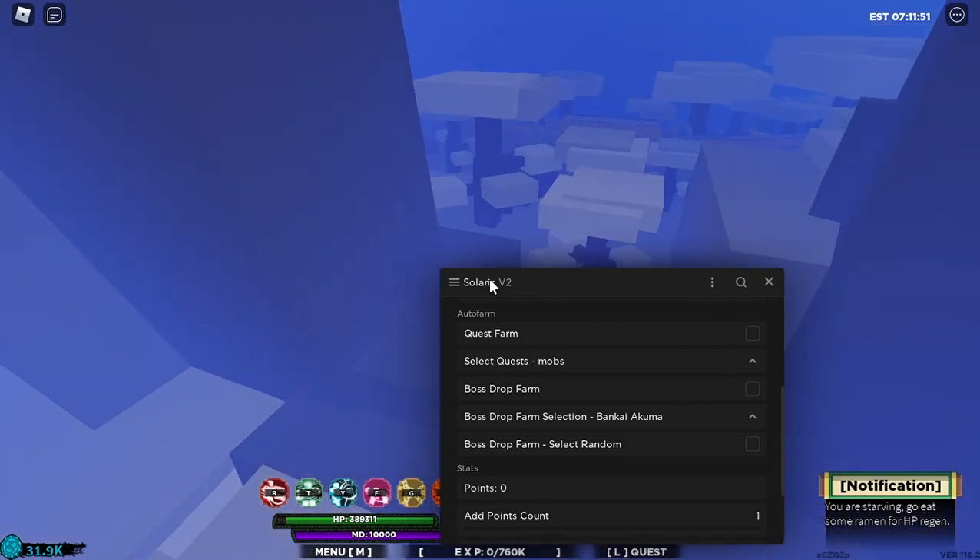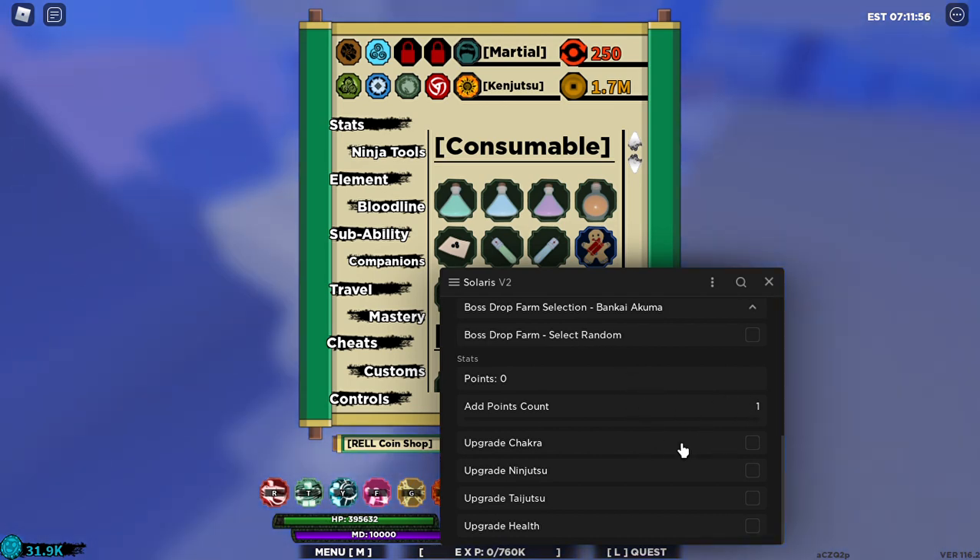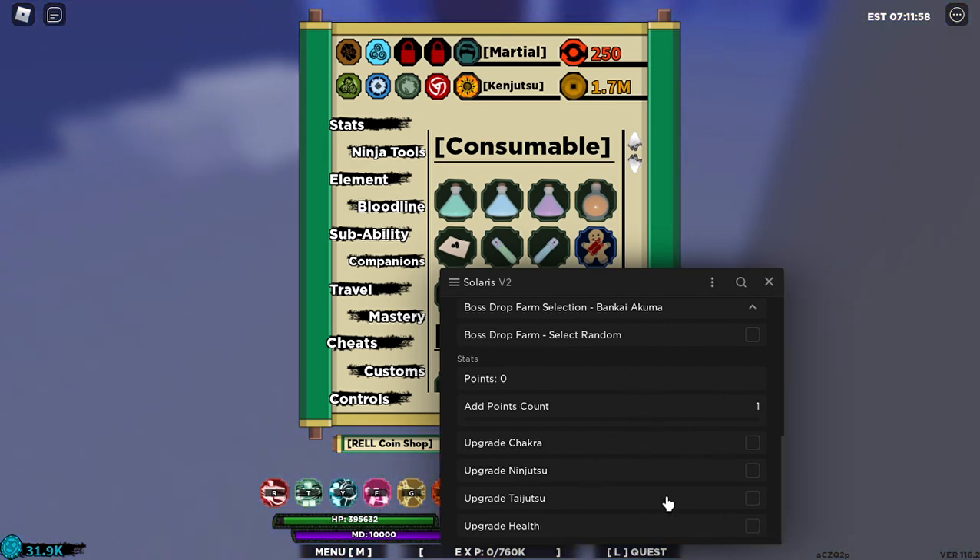While you're grinding and going to sleep, wake up the next day omega. Go ahead and put some stuff into your stats automatically without even having to click a thing.